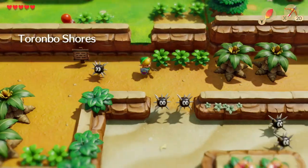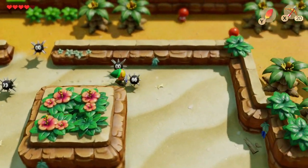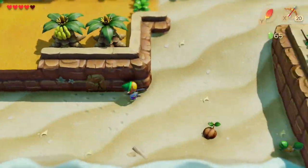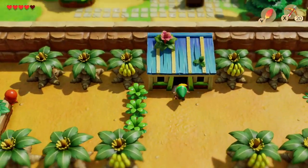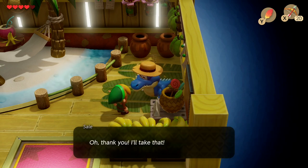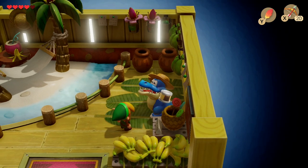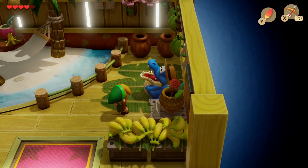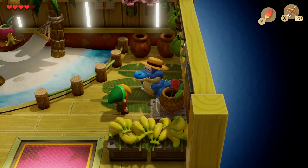Once we have the dog food, head down to Toronobo Shore to the house with loads of bananas. Inside, talk to Sale the crocodile and he will eat the canned dog food, and in return he'll give you a lovely bunch of bananas.